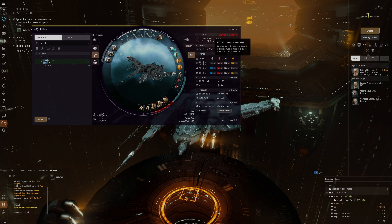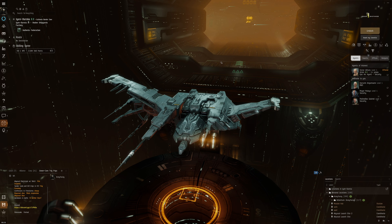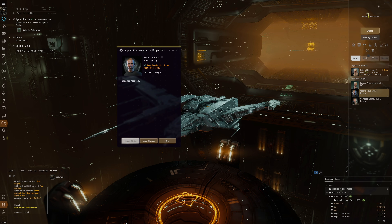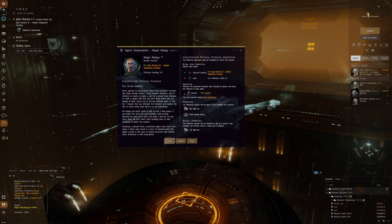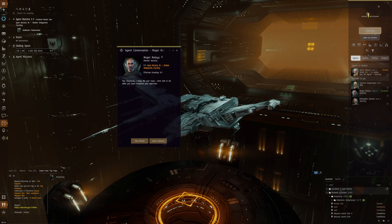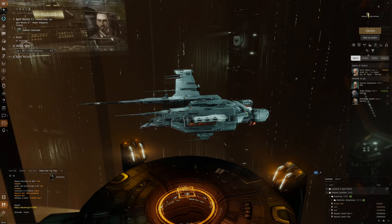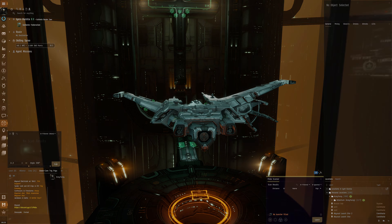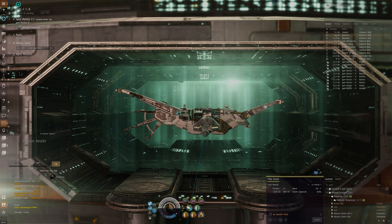I wanted to see what people have seen in the Raven because I have actually never used a Raven for L4 missions before. I've tried a Raven for Triglavian hunting but not L4 missions. So we're going to test it out. We're using an Omega clone on my main character because you can only do L4 missions in Omega. It would be cool to explore alpha clone L4 missions, but alpha clones can't do L4 missions so it's not really a thing.